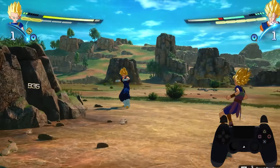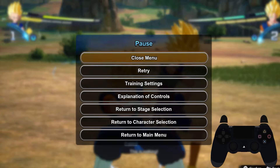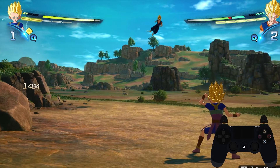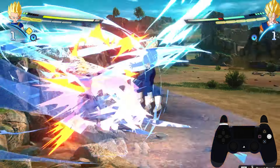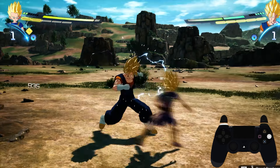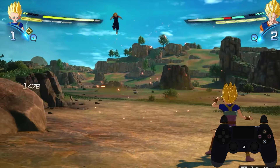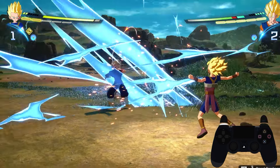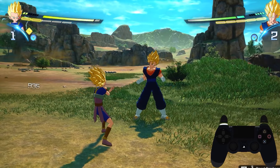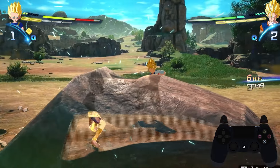To perform a sonic sway, you have to press perception the exact moment the opponent hits you. It works kind of like the super counter — the same timing you'd use for a super counter is the same timing for a sonic sway. The best part is, if you do miss the sonic sway, you can still possibly get a perception counter and knock your opponent away to reset to neutral.